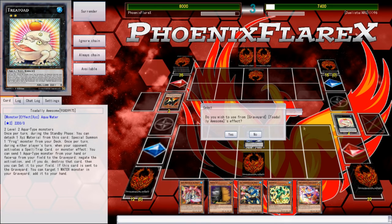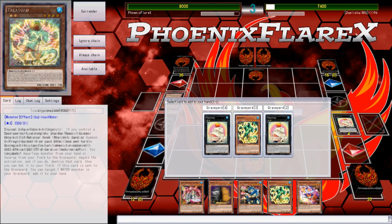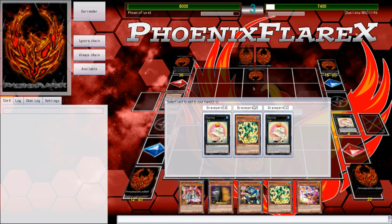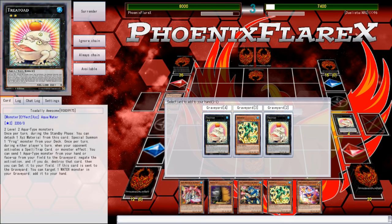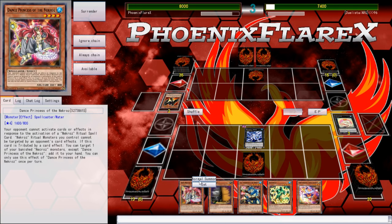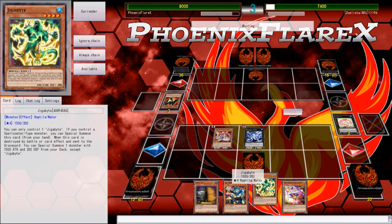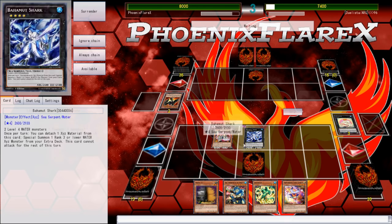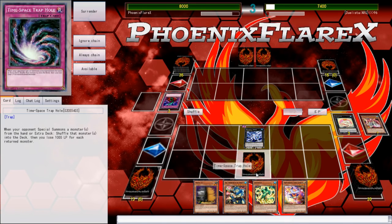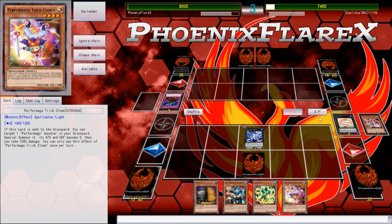I'll use Toad to recover Gigabyte just to keep things moving. Or I could recover Toad again — I could go normal Dance Princess, special Gigabyte, make Bahamut, get another Toad. That's what we'll do. We'll just shuffle back the Toad because at this point I'm literally not feeling pressured since he's playing Black Wings 1 and 2. I've got plenty of time because I can just add Gigabyte back off of the next summon. Bottomless here? Okay, well that's fine. You've given me your Time-Space Trap Hole, and I've got a Max C in hand.